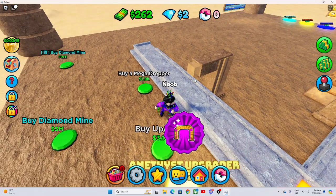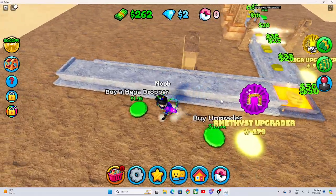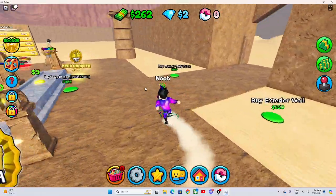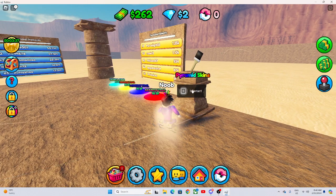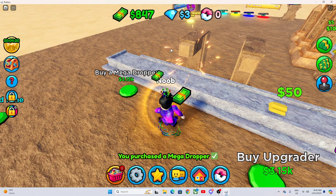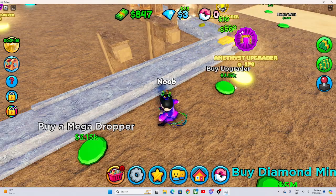How much does this one give for drops? 50! Imagine that. I don't think I want to start buying the pyramid skins — that's Robux I'm pretty sure. Okay so I've been saving up a little bit and now we can buy a mega dropper — that looks very sick! Then we can buy one more mega dropper and then another dropper.